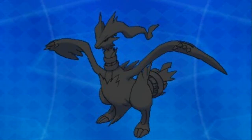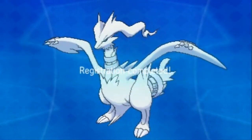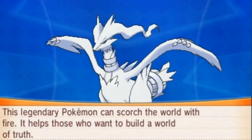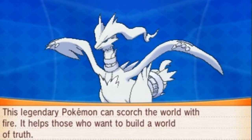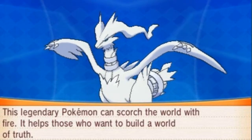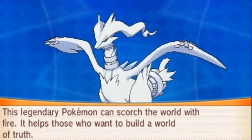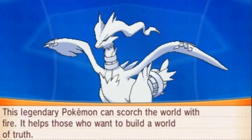And Nessie grows levels because she's just being a slacker. Here it is guys — Reshiram, the Vast White Pokémon, Dragon and Fire type, 10 feet 6 inches, 727 pounds of pure awesomeness. This legendary Pokémon can scorch the world with fire — it helps those who want to build a world of truth.